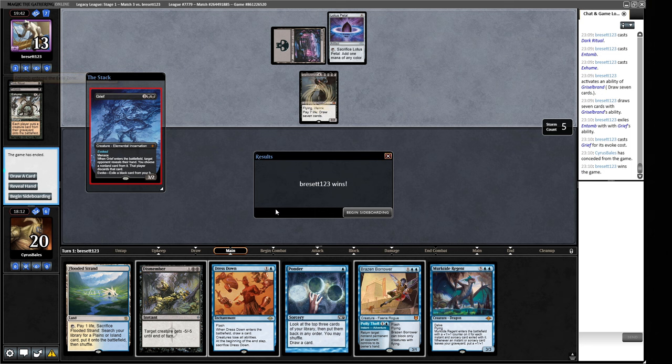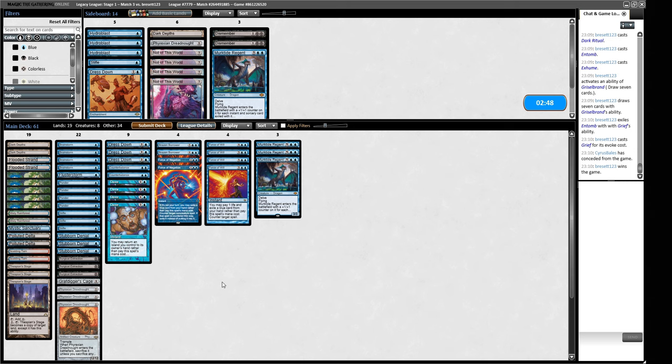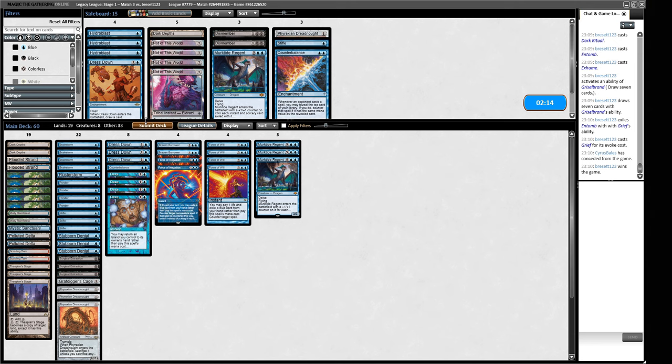On the play I would like to have the Dazes back in. So Dazes in, Dismembers out, trimming a Murktide. Part of me wants to go harder on our Phyrexian Dreadnought stuff to end the game quickly. Maybe Counterbalance doesn't look good with the amount of things we have at good mana costs. Maybe Stubborn Denial is still just a one-mana Force Spike, which is pretty reasonable. The Counterbalance goes — maybe we take out both Counterbalances and bring in the Dreadnought. We'll try it like this.